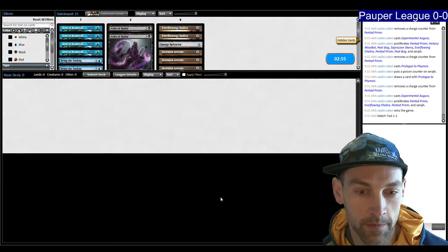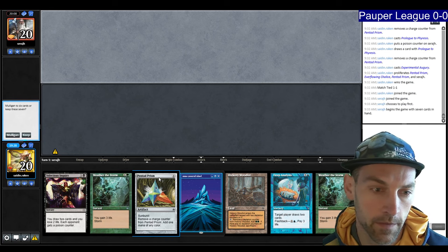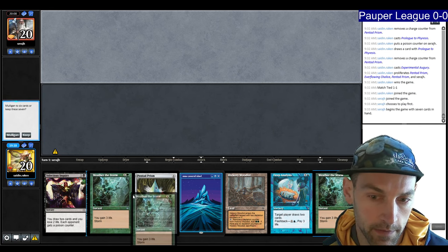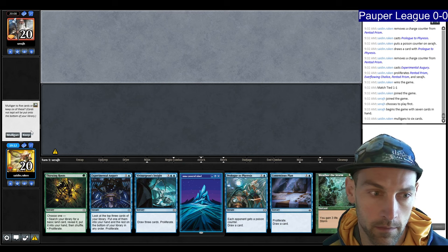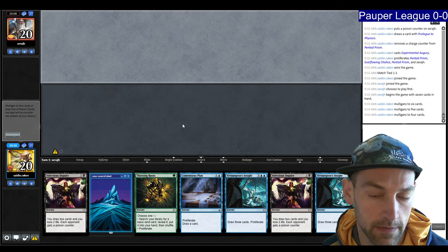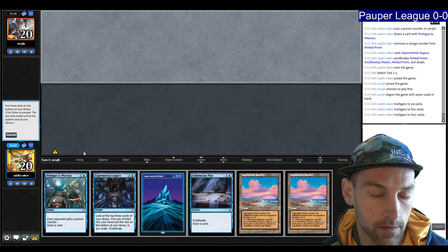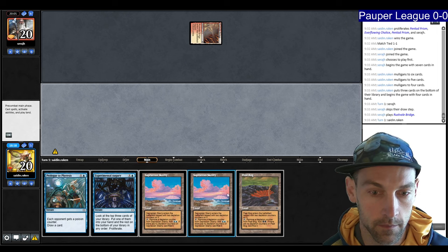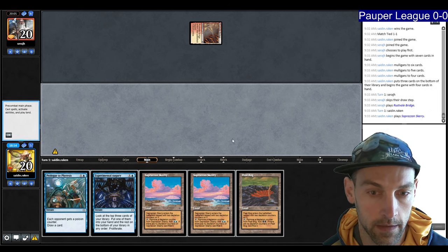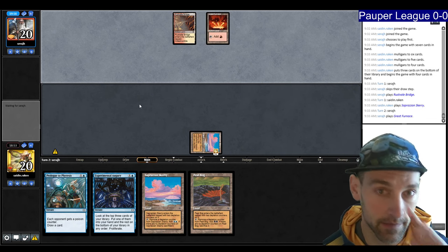They're unlikely to bring in Flaring Pain. We have a hand with a Prism but no proliferation, double big spell on an off-color — I have to mulligan. Mulligan again to a one-lander — can't do anything. We keep a five-card hand, putting back Inquiry and going with the Island and Contentious Plan. We lead on Scary, then plan to go Peat Bog, Scary, and Prologue plus Augury.